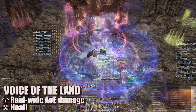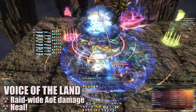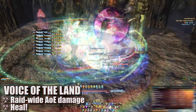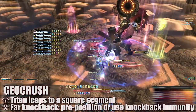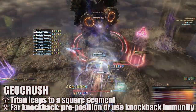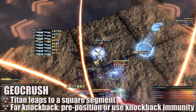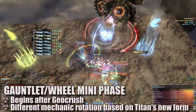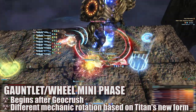An easy way to handle Force of the Land is to have all players dodge Evil Earth together so they end up on the same platform to share the damage. Next, Titan will cast Voice of the Land, dealing high raid-wide AoE damage with a lot of healing required. This is followed by Geocrush, which will have Titan picking a square across the platform to jump to, knocking back all players a set distance. Players will need to properly position themselves to be knocked into the farthest corner or use knockback immunities. Once Titan lands, he will begin one of two possible mini-phases by changing his form into Gauntlets or Wheels.